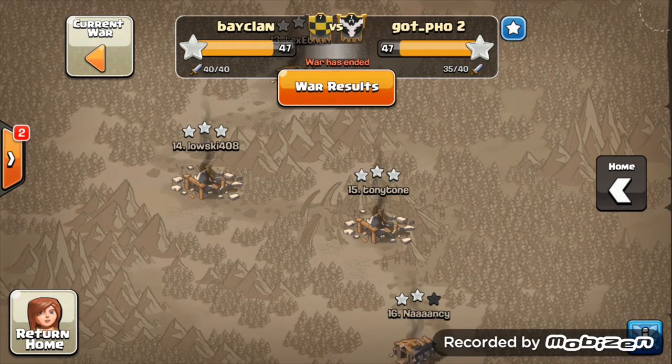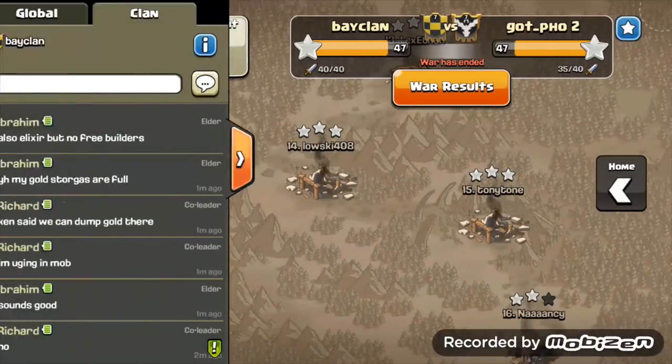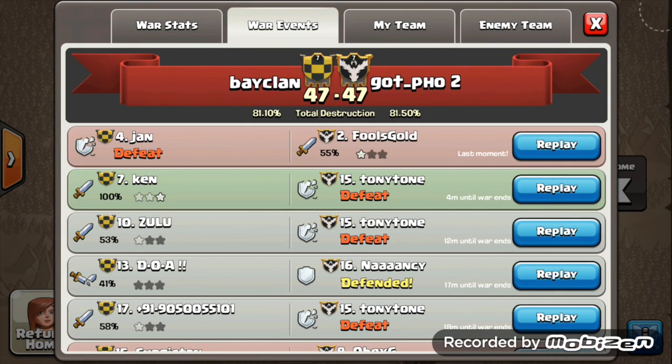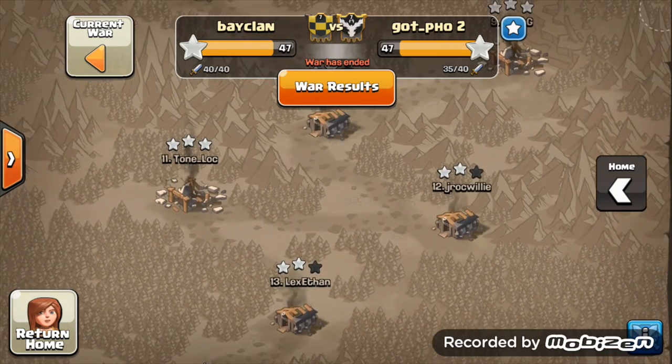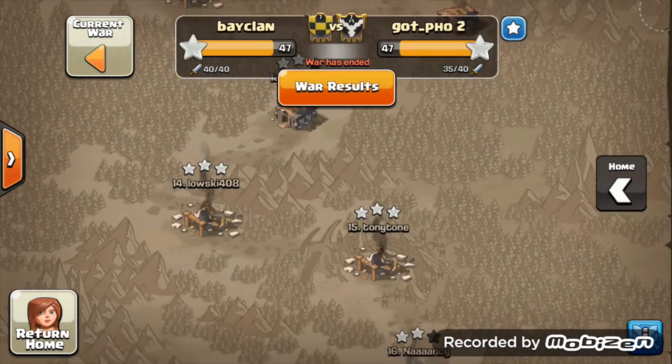A 47-47 draw losing by 0.4% — not one we want to witness again. It slowed us down on the road to 200 and messed up our warlog. Getting mismatched, there's not much we can do. They used all their attacks and got that last star in the last seconds of war — their number 2 attacked number 4 and got those final percentage points.